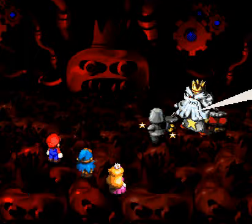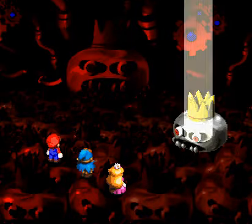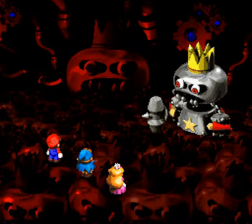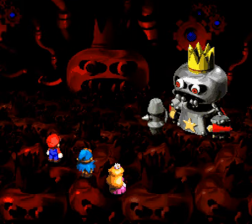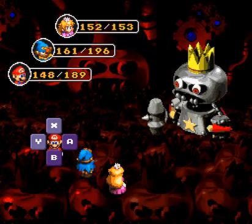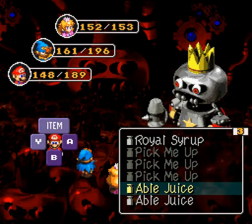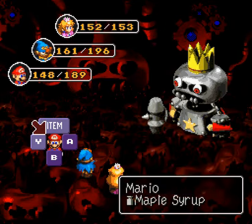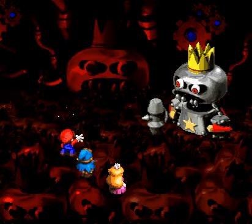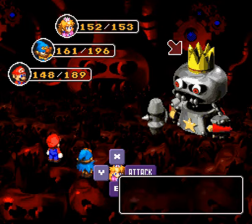Come at me, bro! Ladies and gentlemen, meet the real form of Smithy. His body and head act independently, and his head is currently weak to fire. Do not get used to that, because that head will not stay weak to fire for much longer. So get out your Super Flame on your first turn, because you don't have much time. Get out your Super Flame if you have the flower points still — you don't recover your flower points between this battle and the last. So take your shots at Smithy now.